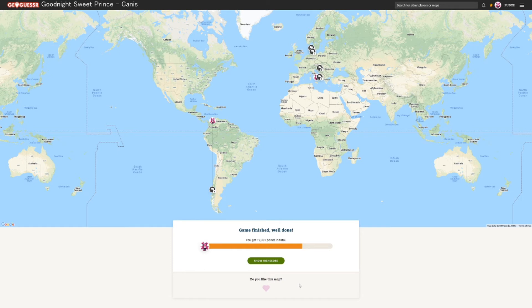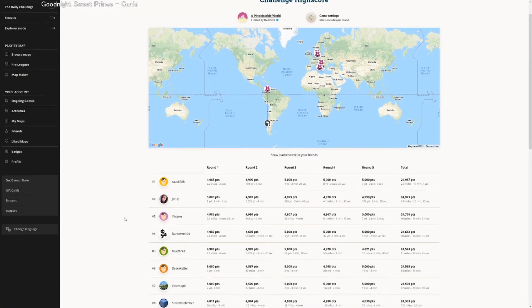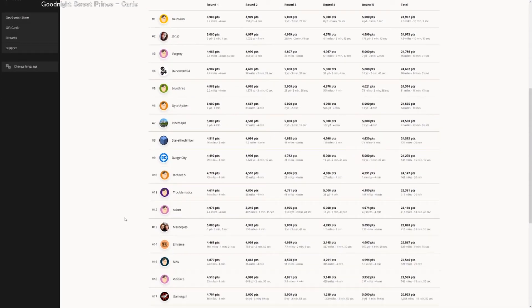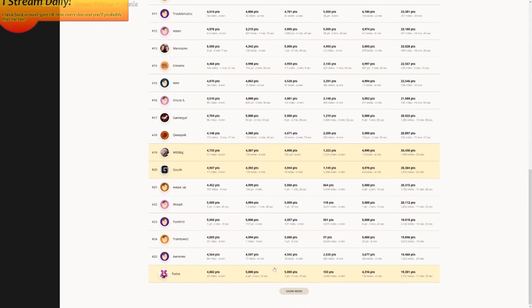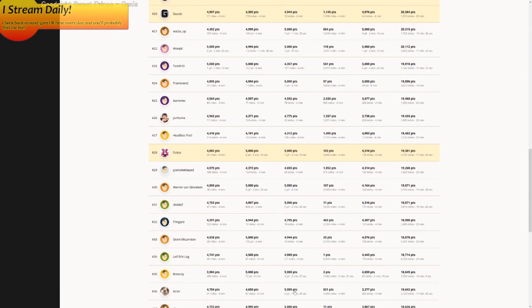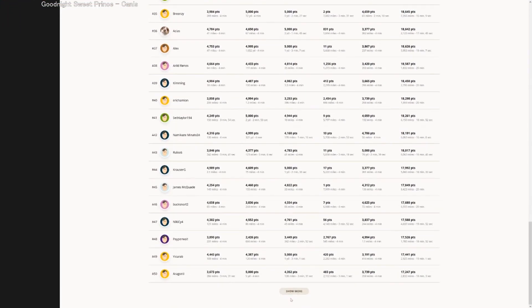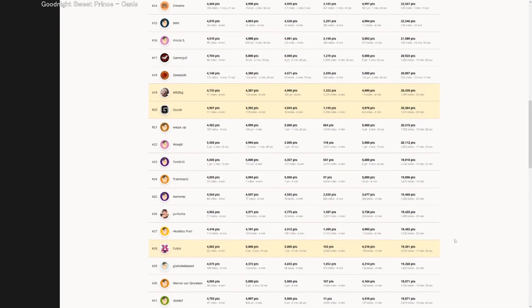I got 19,000 points — that's slightly below what I aimed for. I tried to get 20,000 per round. Crucially, did I beat Goo? Did I beat JC? Did I beat Badge? They beat me. Damn it. I might have beat Jeff though. Why are you JC now? Yeah, it was that fourth round which killed me.